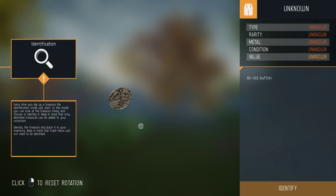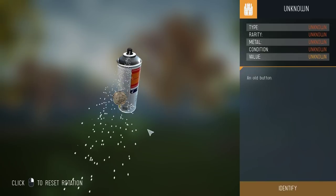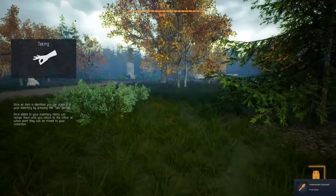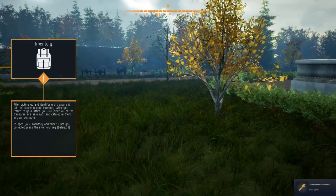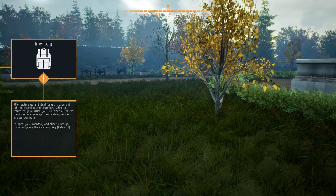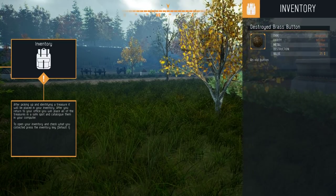Every time you dig up a treasure, the identification mode will start. In this mode you can look at the treasure freely and choose to identify it. Only identified treasures can be added to your collection. It's a normal rarity, other metal, poor condition, 25 bucks. It's an old button made out of brass - in all likelihood it's been used in a uniform of some kind, likely World War 1 or World War 2. That's mine now!